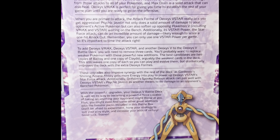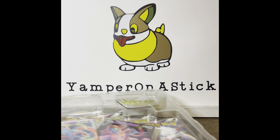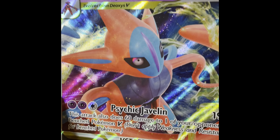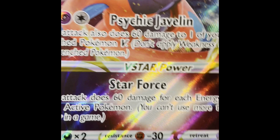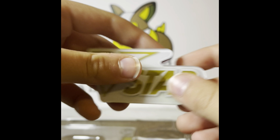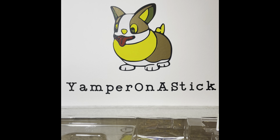Feel free to pause the video — I don't care about this, I might read it later when I get way too bored. But right off the bat, we have a Jumbo card: Deoxys V-Star, Psychic Javelin, and Star Force. Just look at that thing. And we get the V-Star badge, because you have to get that in like every single box that exists now.